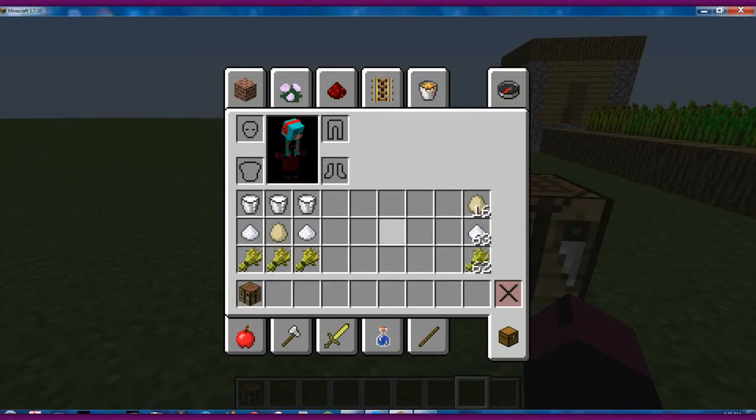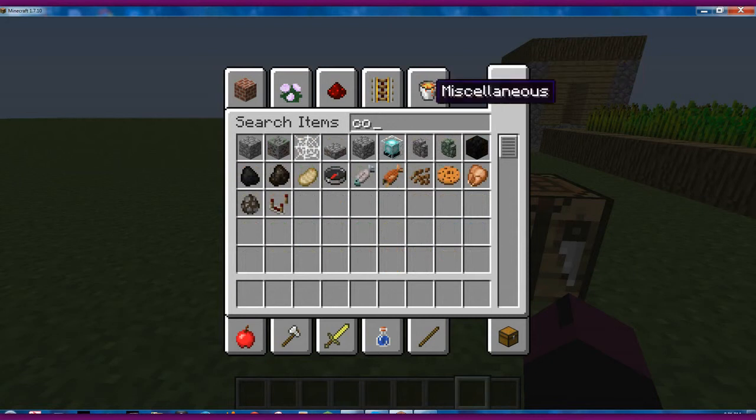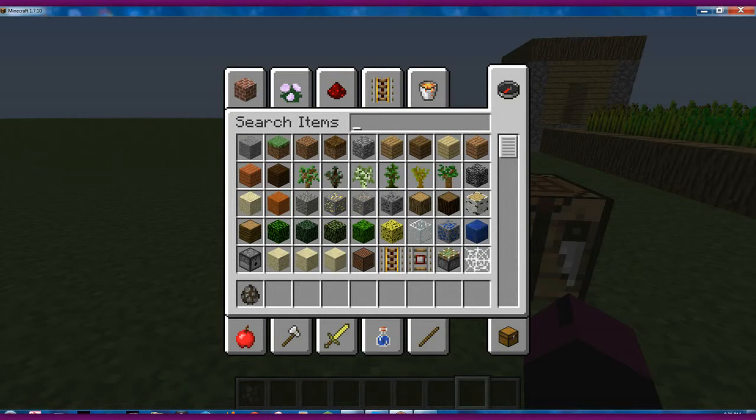I'm pretty sure you guys all know how to do a crafting table, but just in case, you do four little wood planks in your little inventory grid. So what we're going to do is show you how to get all these materials. First we're going to need a cow and four buckets.